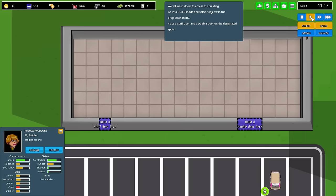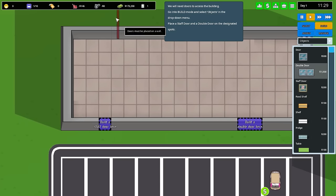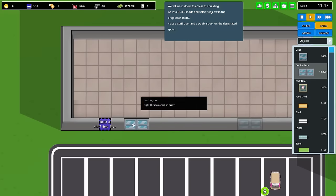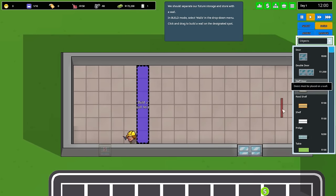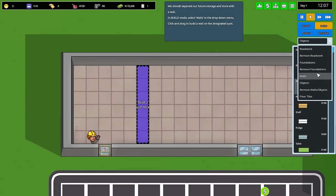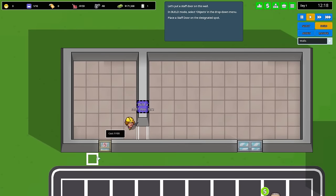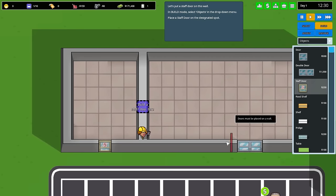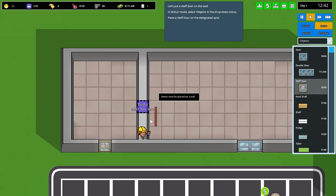Now we need a place to get inside this structure, right? So we need a couple of doors. We'll go into Build, go into Objects, and we'll go into double doors — these cost a thousand each, but we have 173,000 to start off with. We also need a staff door for our workers to pass through and not the regular paying customers. We also have to build a wall to split up our storage area and the actual storefront. I've worked retail before — I would shoot myself if I had to go through the storefront to the back room to restock. I'd have to go outside and all the way around. So let's go into another staff door right through here. Excellent.